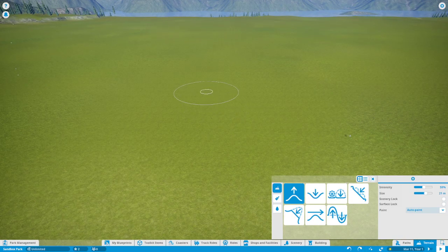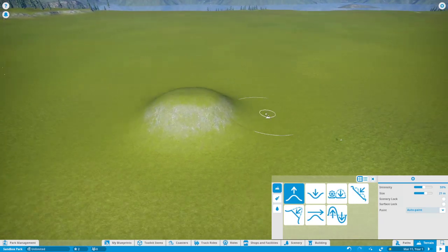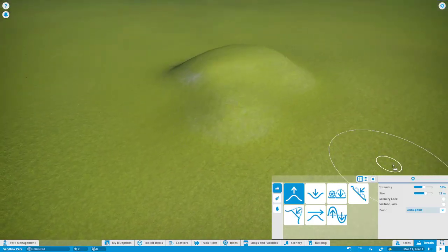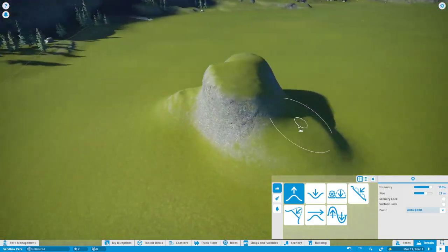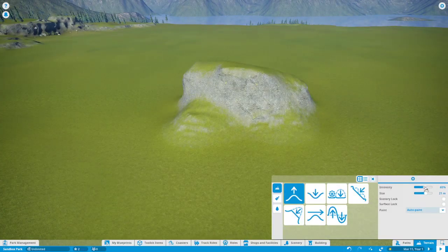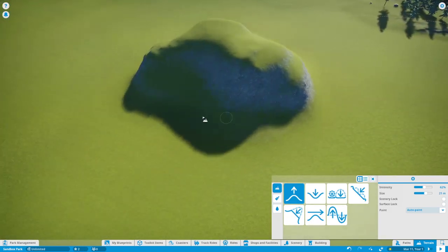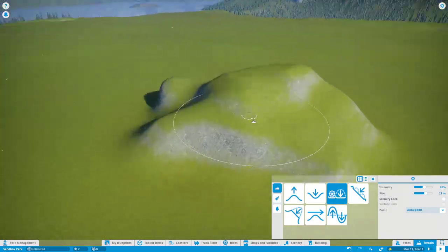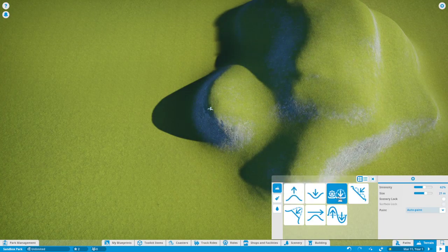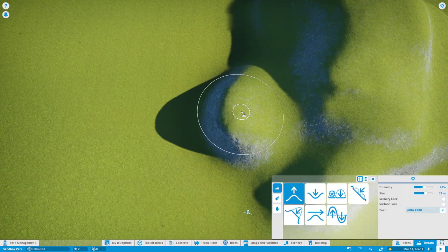I tend to play on pause — it's better for performance. Don't put the intensity to 100%; that's a big mistake people make. It can do the job but it creates rough edges. For a small hill it's easier to go softer and move around a bit. With flatten to foundation you'll notice the radius is larger because on some tools the size is the radius, not the diameter.